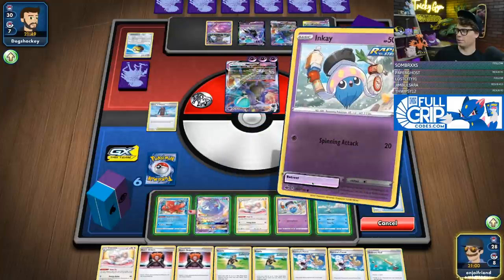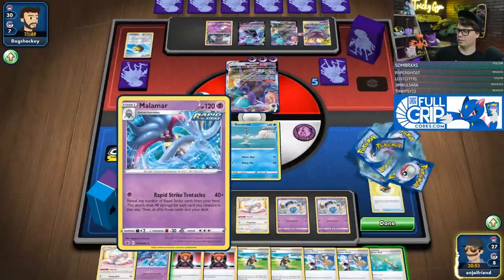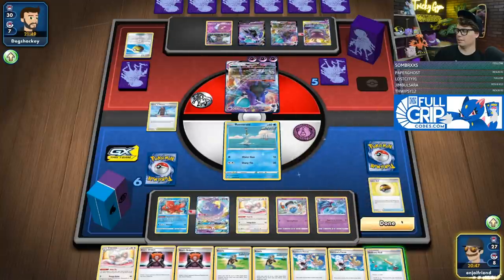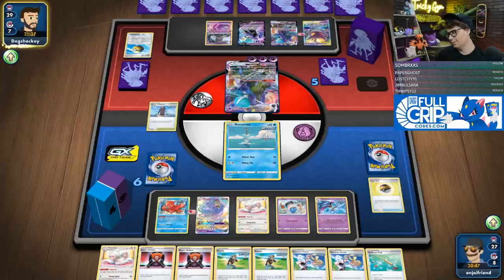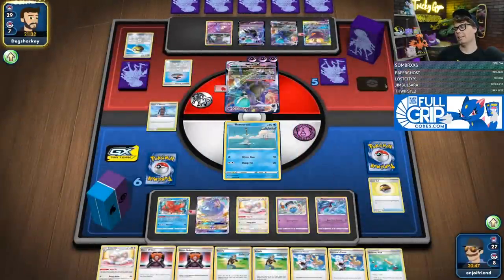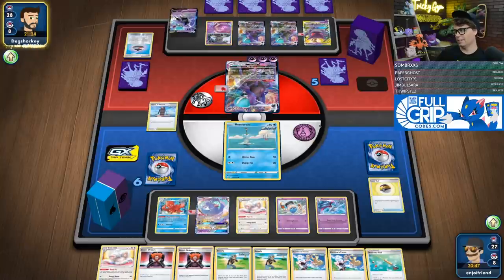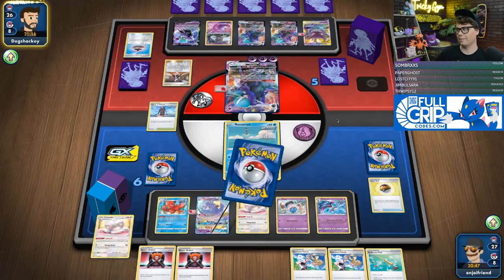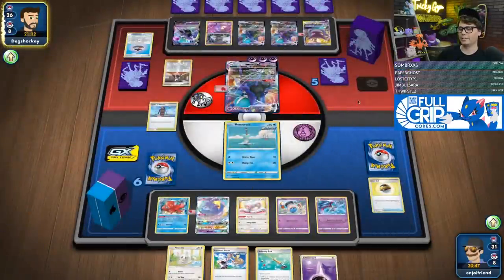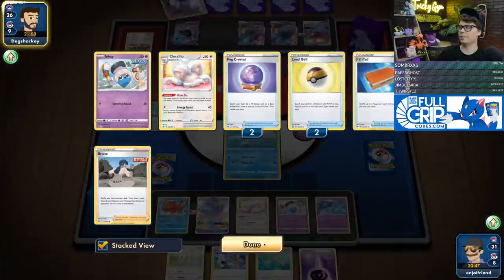We'll retreat into Remoraid, Rapid Strike Search for a Malamar. I only have to take two knockouts to win this game — that's important to keep in mind. Time is on our side. If they gust up my Oricorio it's frustrating but I could still win. Marnie — that's fine, it's not a gust on Oricorio. We definitely want to get that other Minccino down though — that's going to help us out a lot.